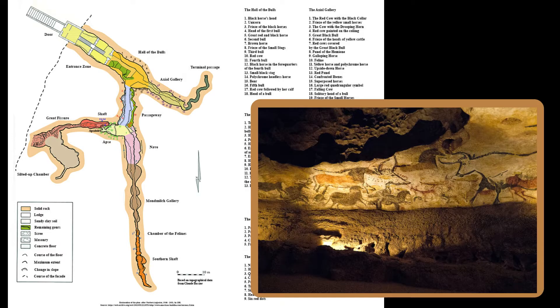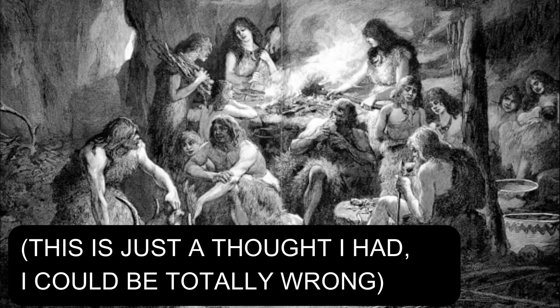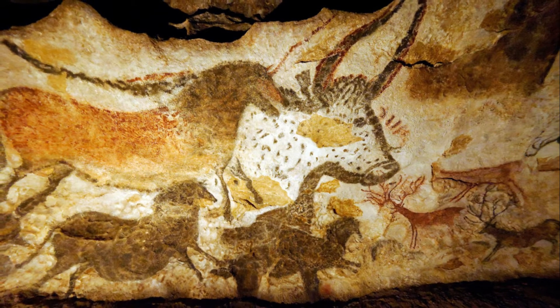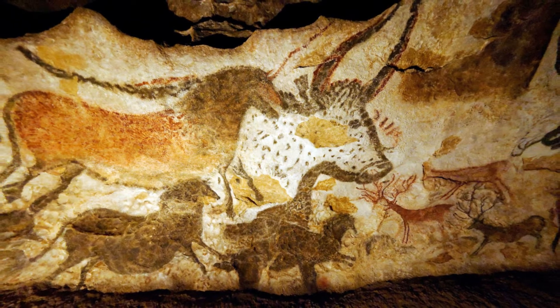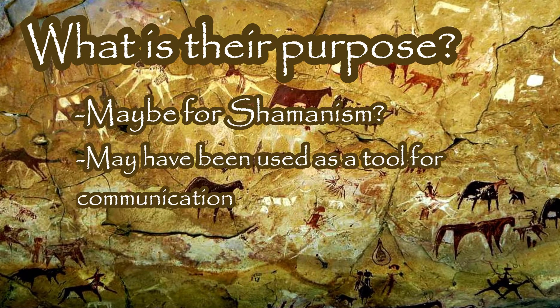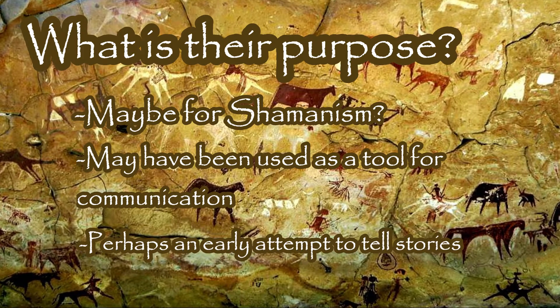Which is strange, because the Hall of Bulls — one of the most renowned cave paintings in the modern era — is located right near the entrance. However, that may be because the Hall of Bulls was used for more local or domestic purposes rather than ritual purposes. This brings up an important point: no one really knows what the definite purpose of cave paintings are yet. Theories include the shamanism concept, that they were used to communicate amongst cavemen, or that they were an early attempt to tell stories.